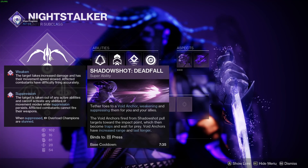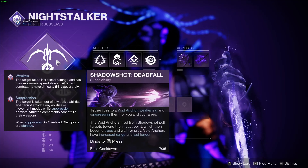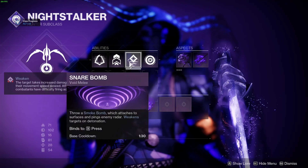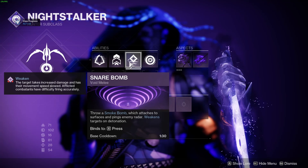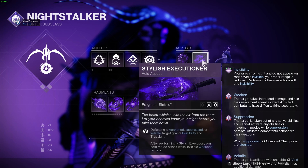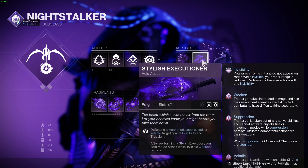Deadfall is great because it lingers for so long that you can hit multiple waves of enemies with one super and get even more super energy back, which utilizes Orpheus Rig even better. Gambler's Dodge allows you to get your snare bomb back when you dodge next to enemies, and your snare bomb is important in order to suppress targets. You want a good way to suppress targets so you can utilize Stylish Executioner to the full extent — this helps you get out of trouble and go invisible much more often than if you took Trapper's Ambush.